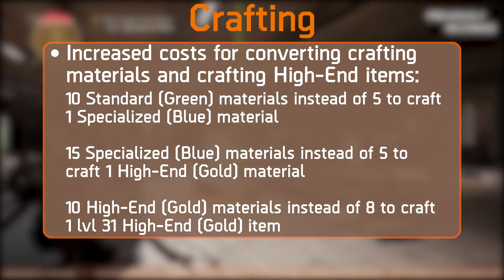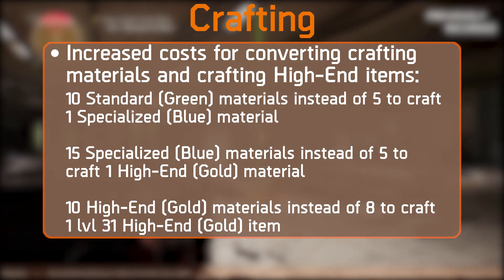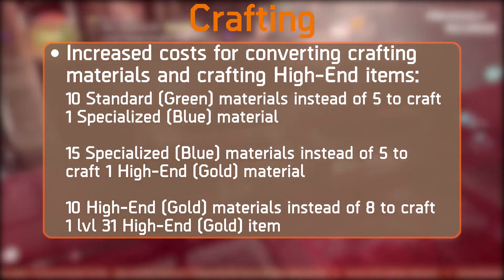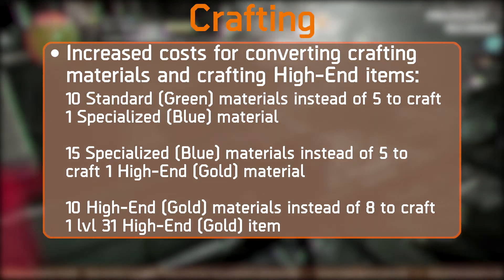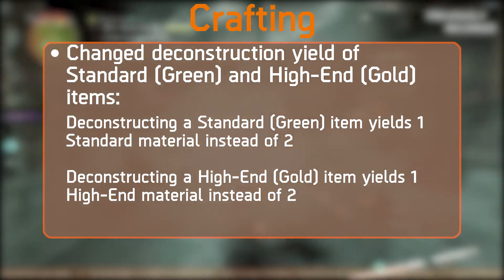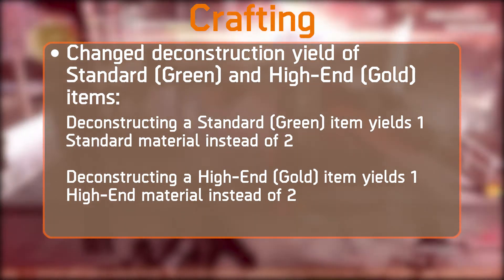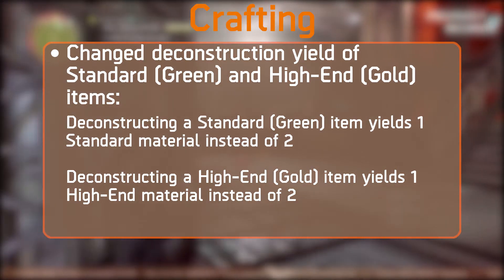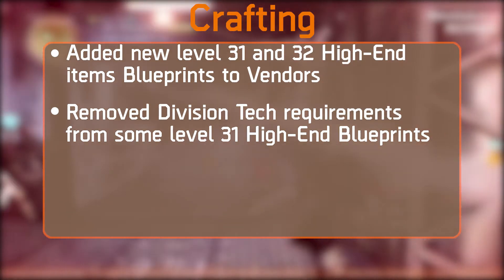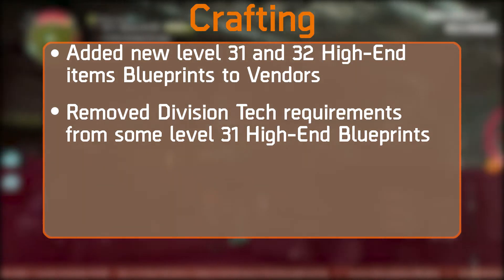Next, we have crafting changes, and I know hardly anyone is going to agree with these. There will be increased costs: 10 standard green materials instead of 5 to craft 1 specialized blue; 15 specialized blue instead of 5 to craft 1 high-end gold; and 10 high-end gold instead of 8 to craft 1 level 31 high-end item. Deconstruction yields are also reduced — green items yield 1 material instead of 2, and gold items yield 1 instead of 2. On the positive side, new level 31 and 32 blueprints will be added to vendors, and Division Tech requirements will be removed from some level 31 Dark Zone blueprints.